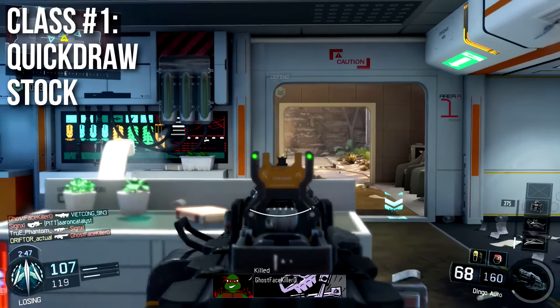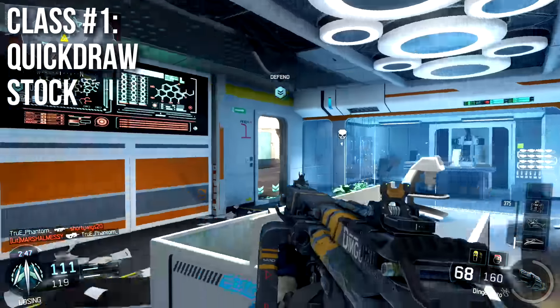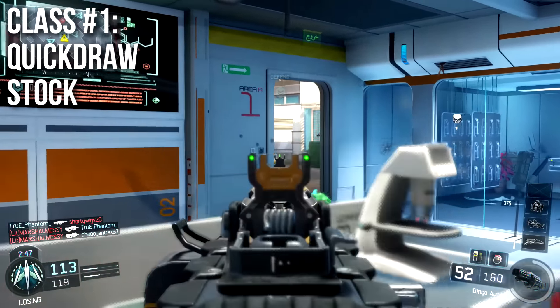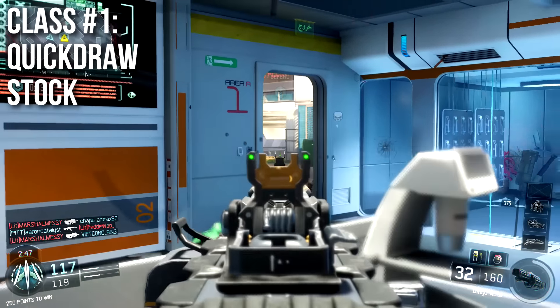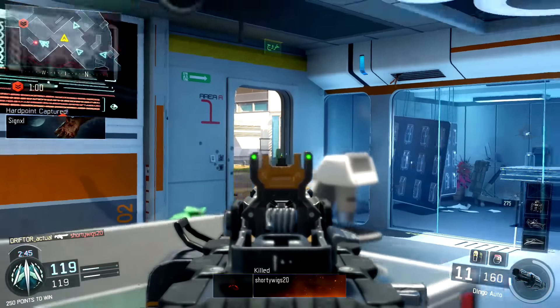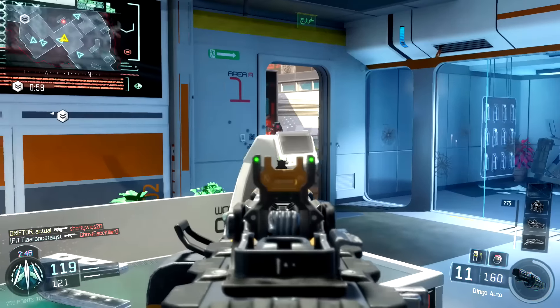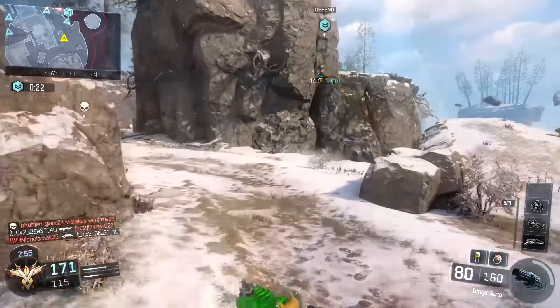I have two recommended classes for you — they're kind of opposite. Class number one: I'm going to recommend just Quickdraw and Stock. That amplifies the two best things about the gun, makes them better, and then get close. Get up in people's faces. You won't need foregrip because you're going to be too close to people to worry about that. You won't need optics because you're going to be close to people. I think that this class will work very well for most of you.